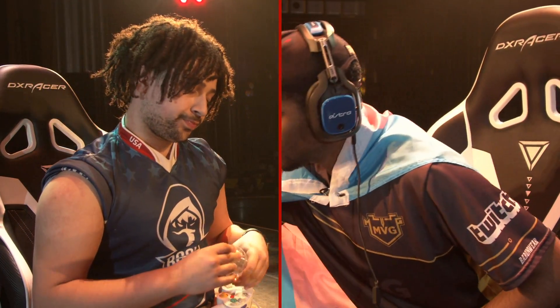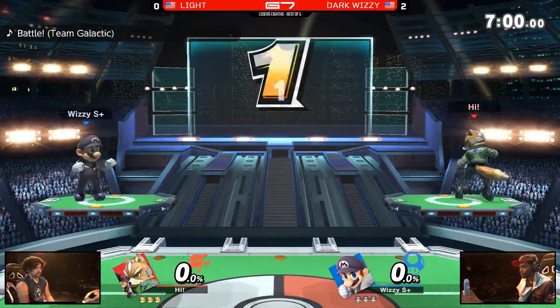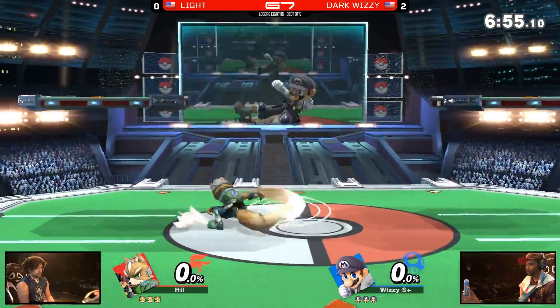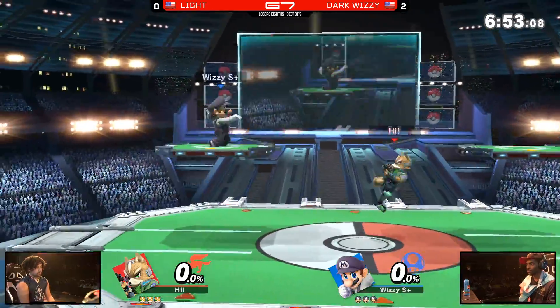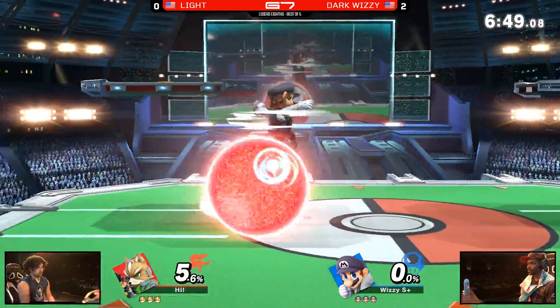What's so scary too: even if you're jumping around him, people often short-hop and throw out aerials — but sometimes they go for the run-up grab. You can't do that either because up smash is invincible on Mario. So Light really has to play around this danger zone — it's like an RPS game almost. And now Wizzy is one game away from continuing on in loser's bracket.